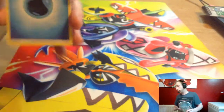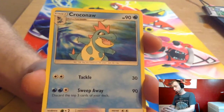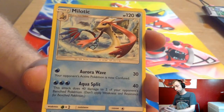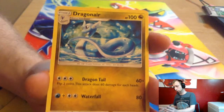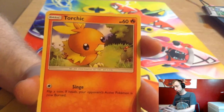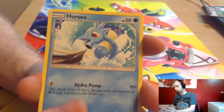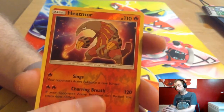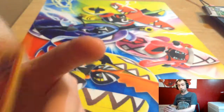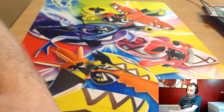And the last pack — Water Energy. Croconaw, Melotic, Melotic, Dragonair, Torchic, Wooper, Horsea, Trapinch, Swablu, Heatmaw Reverse, and Charizard. Was that a Charizard pack? Dragonair.